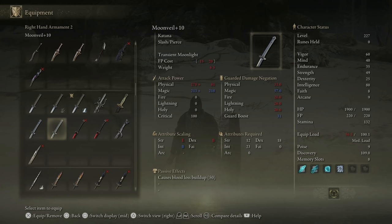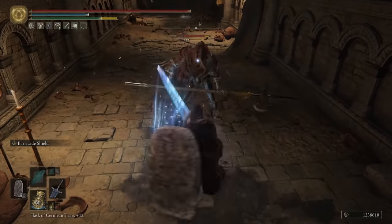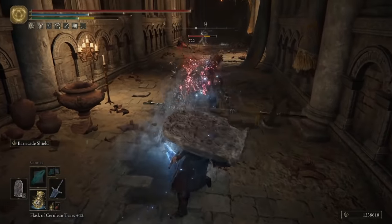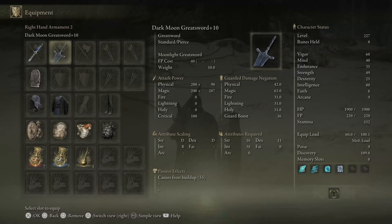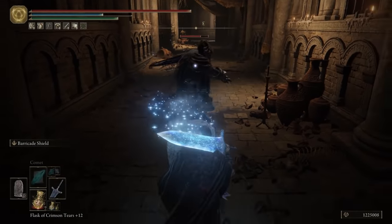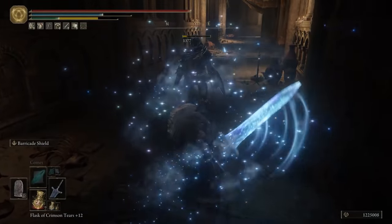Another really good weapon you probably saw in the thumbnail is the Dark Moon Greatsword, which I have fully maxed out. This weapon has a special ability called Moonlight Greatsword — attack power 200 plus 90, magic damage 240 plus 287, which is very high. Attribute scaling heavily favors Intelligence over Strength and Dexterity. You need at least 16 Strength, 11 Dexterity, and 38 Intelligence to use it. The heavy attack gives decent range and stacks frost damage for lots of DPS.